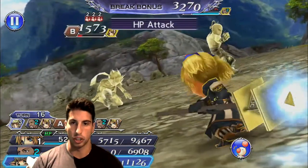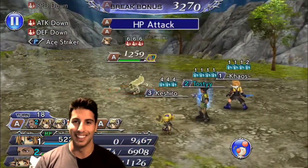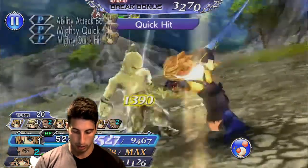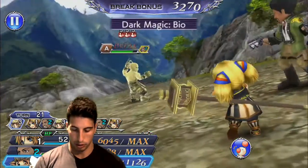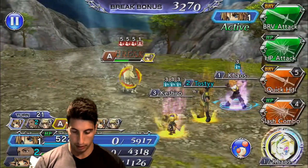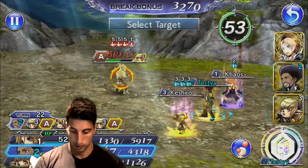Shantotto will be able to finish the job right here, which is really really good. Then we're gonna use Aim to build up our limit break a little bit. He's gonna be attacking me — I'm gonna break him because I have an extra turn to attack after, so I'll be able to do some HP damage. We're gonna launch him up in the air, go for a Shantotto launch — Yang up in the air. HP attack, make sure we do a lot of damage. Tidus, I can probably attack boost him right now — that's gonna be the best thing to do.